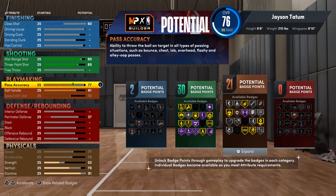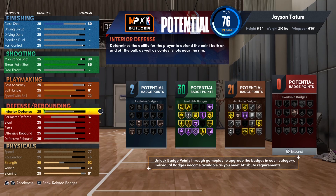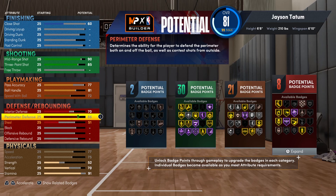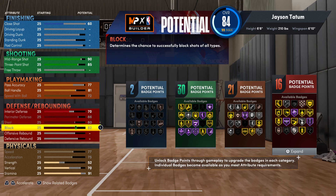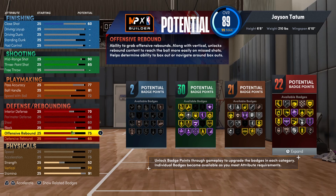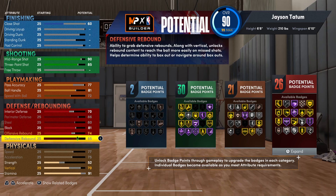The next thing is the defensive side of the ball — this is where this build shines because you can guard at all positions. It comes with 70 interior defense and 86 on the perimeter, because we want to get Gold Menace. I went with 80 on steal, maxed out, and 81 on block because anything below that doesn't allow me to get Gold Intimidator. Offensive rebound is 74 since you're not looking to crash the offensive glass with this build.